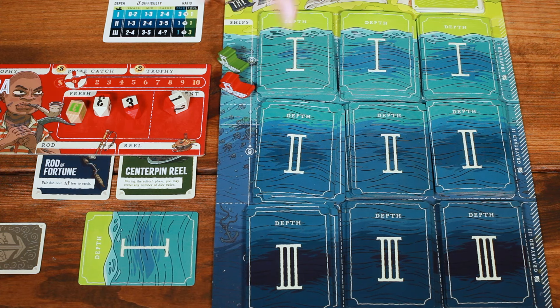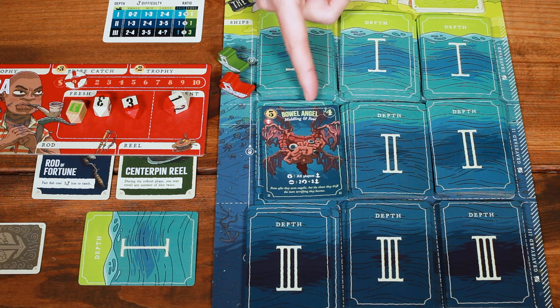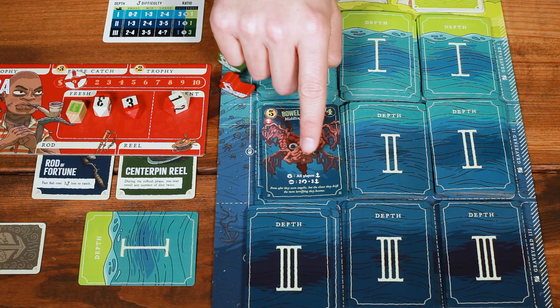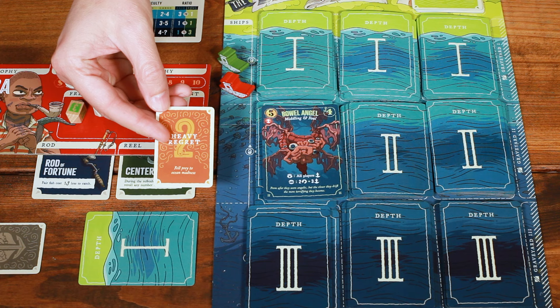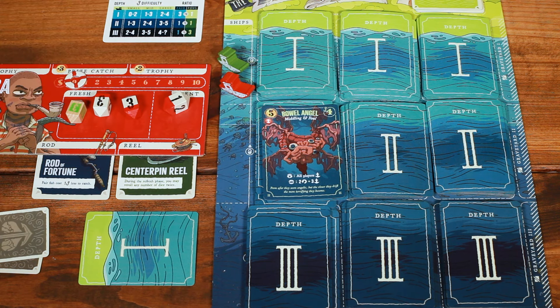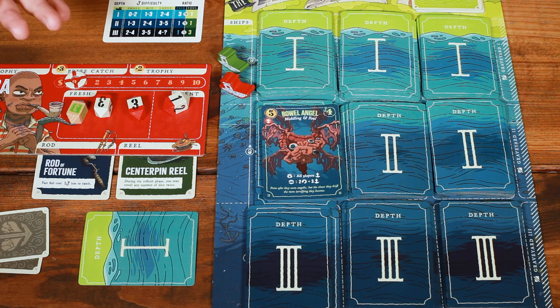When my turn comes back around, I could continue fishing. I reveal another — it's a bowel angel, middling and foul, costs four to catch. It has a reveal ability: all players must draw a regret. I take one from the pile, peek at it, and add it to my regrets. I can catch this fish for four, but I can't spend half dice and I only have threes, so I'll lose some value somewhere.